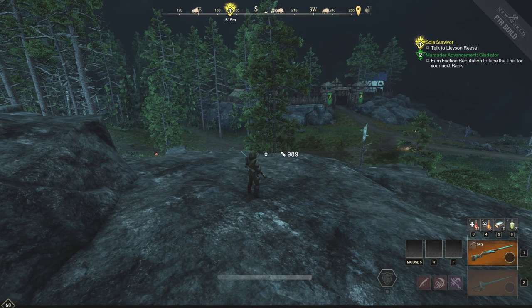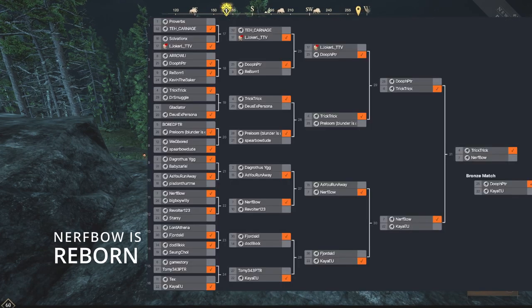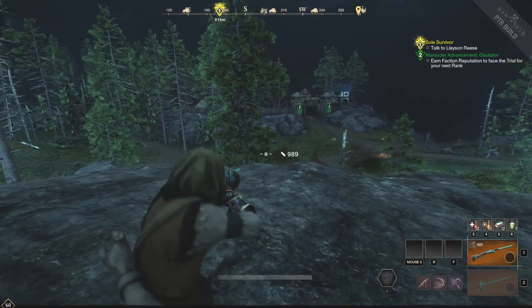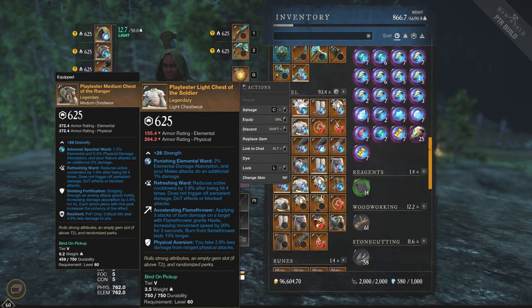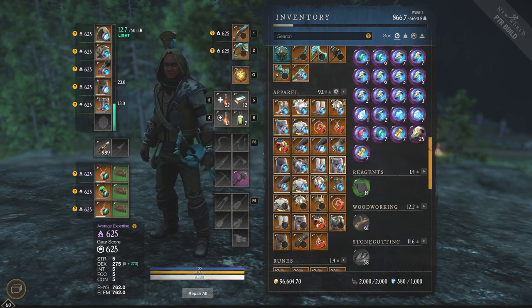I thought there was never a better time to cover this, with so many people complaining about muskets. Reborn is a player, a great player in EU, that actually played in our NA 1v1 tournament. He did very, very well and ended up getting second place, just losing to Trick Trick in the finals. His build specifically is going to be Medium Armor.